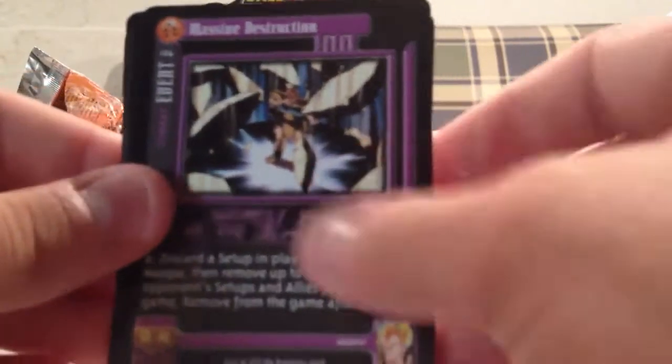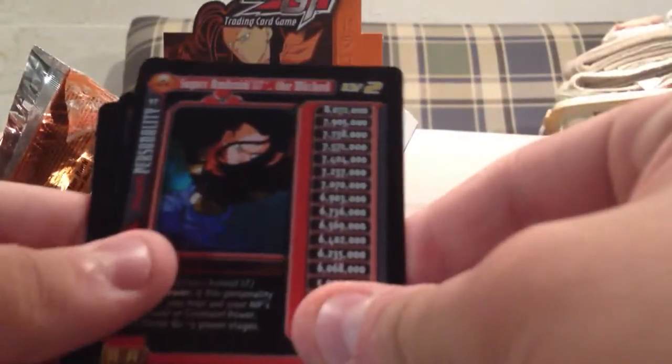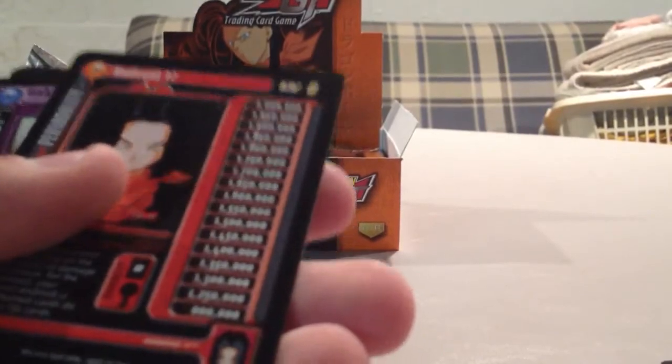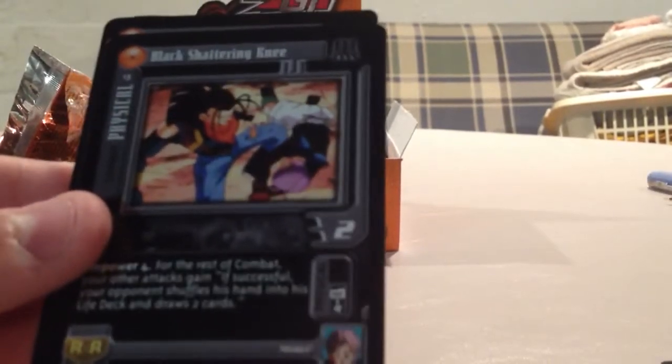It starts off with a Rare right away. Massive Destruction is the Rare. We have a Holo — Double Strike is Holo. Super Android 17 the Wicked Personality. There's another foil. I think the 1-star cards are Common, 3-star Uncommon, 5-star Rare, and 6-star Uber-Rare. I'm just going to go through these a little slow at first so we can get a good look at all the cards right off the bat.